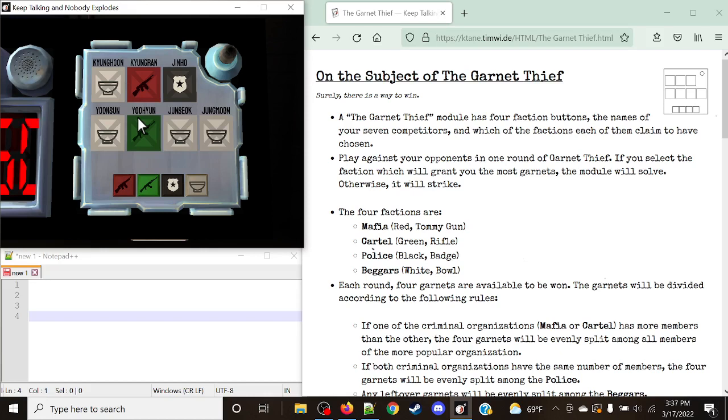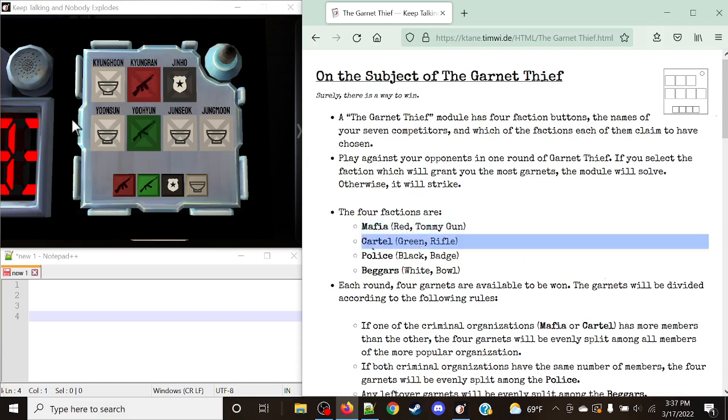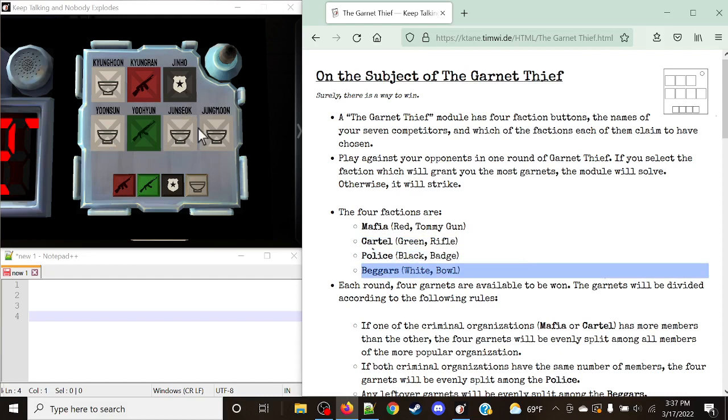This is the way the module looks. It has a series of four different icons on the module, along with four different buttons at the bottom, and each of these will represent a series of different factions. The four factions on this module are: Mafia, which is the red Tommy Gun as we can see by Kyung Ren; the Cartel, which is the green rifle; the Police, which is the black badge; and the Beggar, which is the white bull — referring to the background and the object respectively.